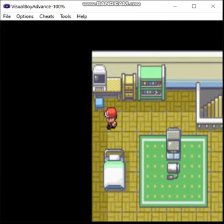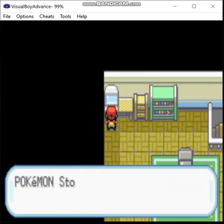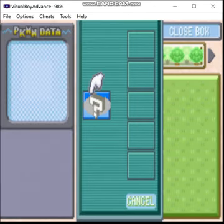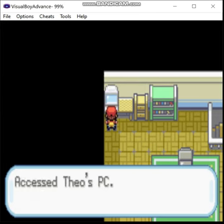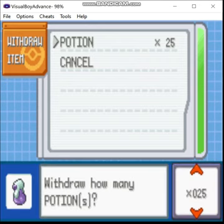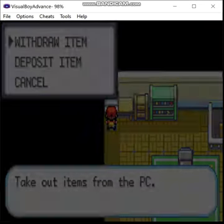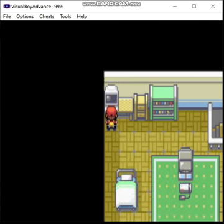So, first things first, you go to the PC. As you can see, you can access Bill's PC from here. But of course, you got no Pokémon — just Missingno. Don't mess with that. Instead, let's get the potion. Or, rather, 25 potions. This is suspicious. If a hack is that generous at the very start, you know you're probably in for a bad time. Pro tip right there. Anyway, let's head on outside.